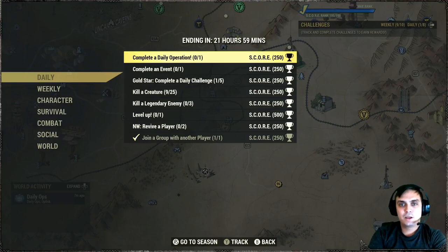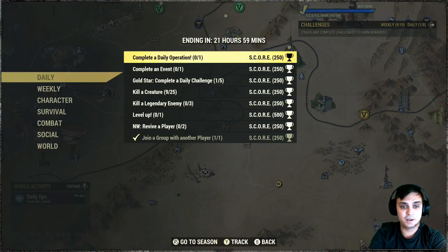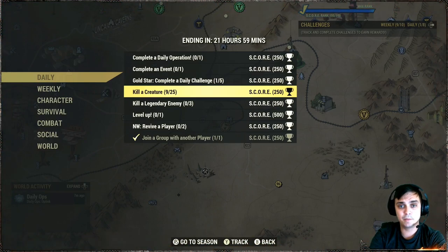Alright, let's take a look at what we got for the daily challenges. We got the following: complete a daily operation — we're gonna take a look at the daily ops just in a second once we're done reviewing this part. Complete an event, pretty straightforward, gold star. Do five events, do five daily challenges — this gets triggered automatically. Kill a creature twenty-five times.